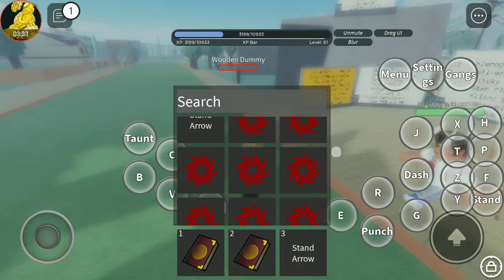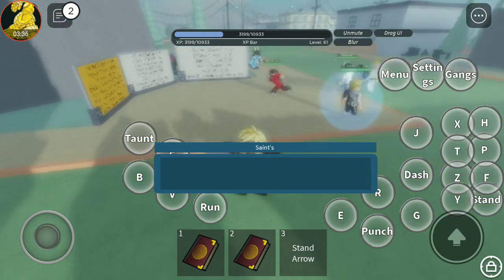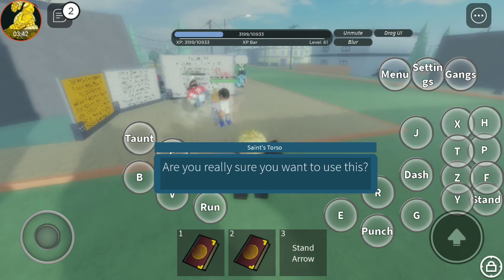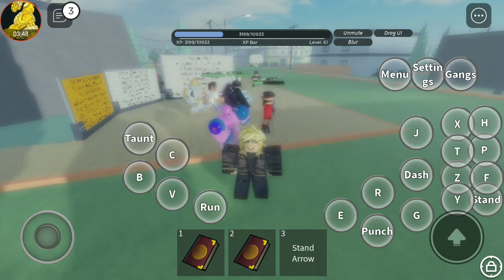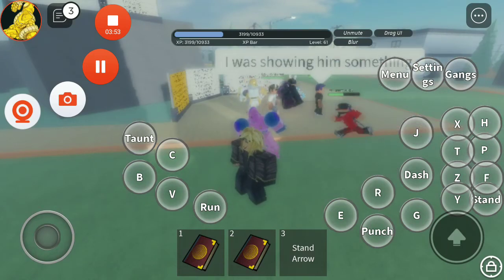Alright, time to show off its next act. Act 3 — all you need is the torso. There we go. Now let me show its skill tree.